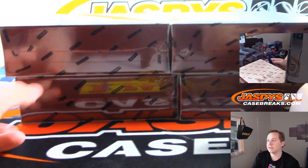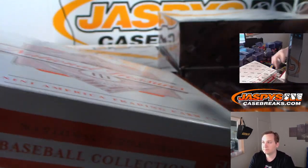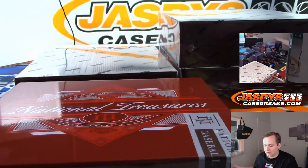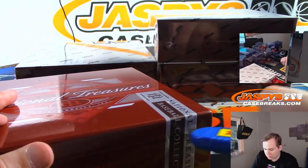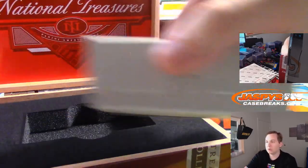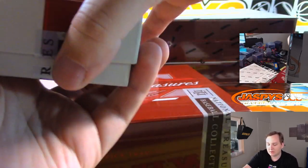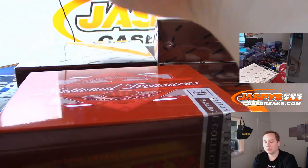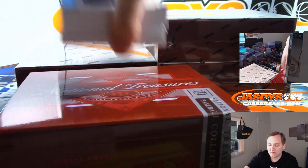Remember, no randomizers because this is just a number block break — no having to research the team, easy on our part. We have another number block case up in the store, picker teams two through eight in the store, and random teams two in the store. A bunch of different ways to get your NT fix. We also have Illusions — I think the last spot Mojo was the Detroit Lions, TJ Hockenson maybe, maybe a little Barry Sanders, not sure if Stafford's in it.